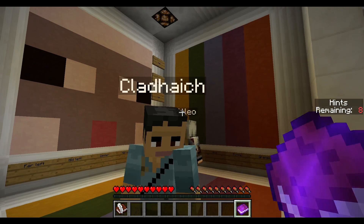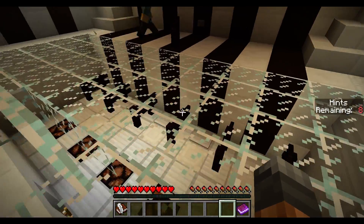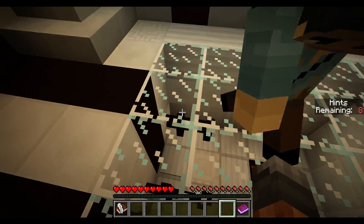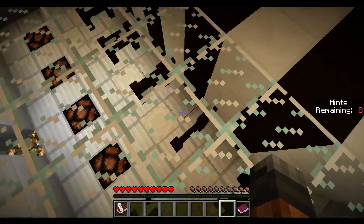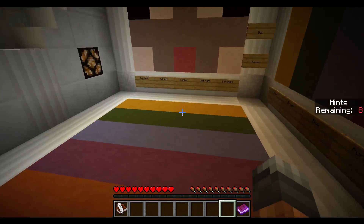There was also a sheep puzzle in the Diversity 1 map. I think so - it was in Diversity 1. We had to guide sheep to pressure plates. And we'll have to do this here again, but different.